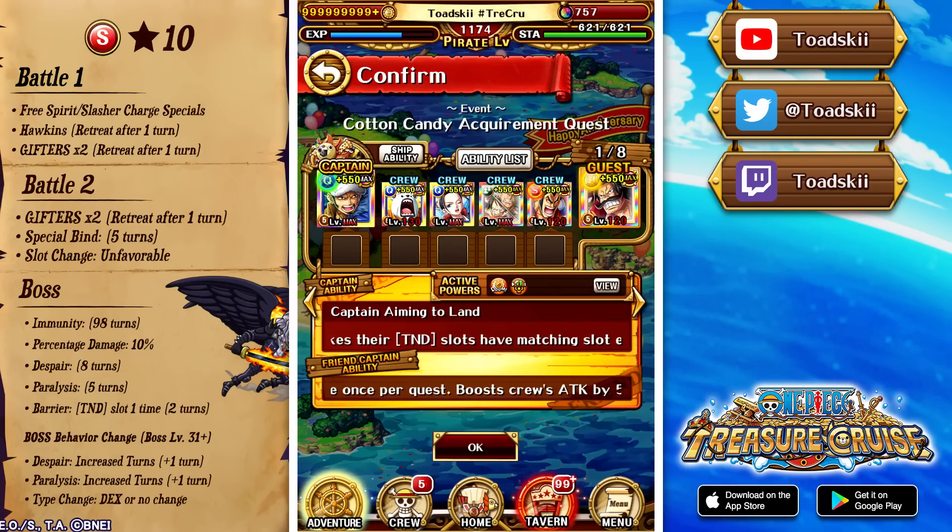You may see we're running some unusual type units because when you reach the boss stage there are a lot of gimmicks. There's eight turns of despair and five turns of paralysis, but with both of these captains we can actually resist both of those debuffs, making this team more accessible. There is also a tandem slot barrier, which we'll talk about in a moment. After level 31, the boss inflicts a further turn of despair and paralysis — which doesn't matter since captains ignore it — but the boss can also potentially change into a DEX type. Color-changing bosses in a Kizuna is one of the most degenerate mechanics. So it's a strength boss, but they can become a DEX unit, so you want some strength units as well.